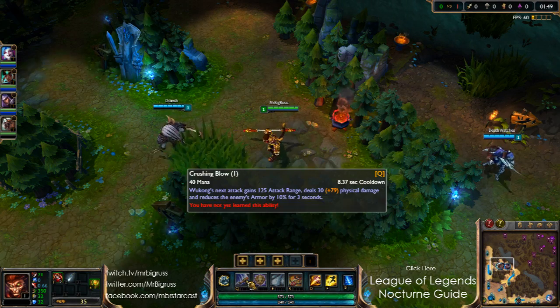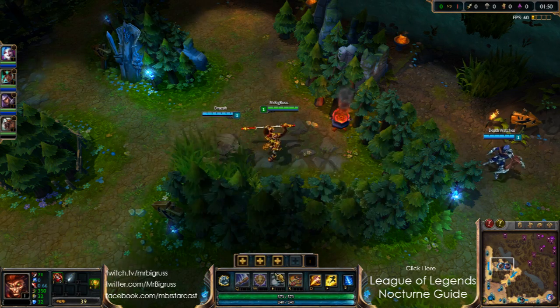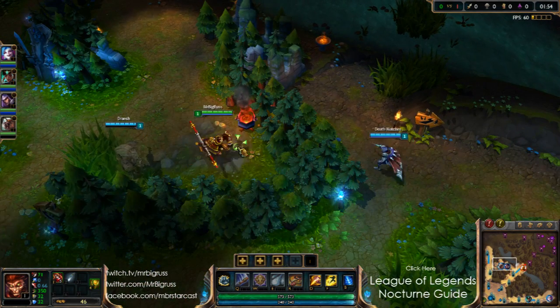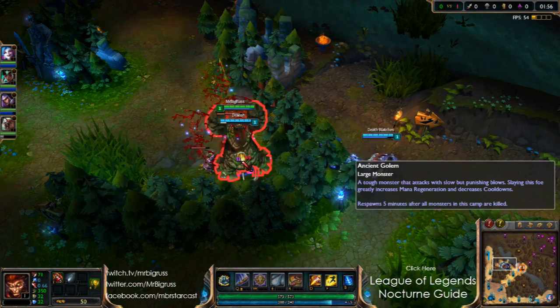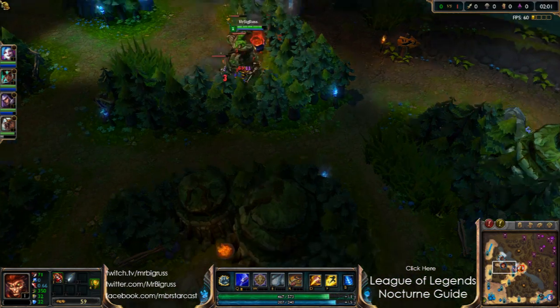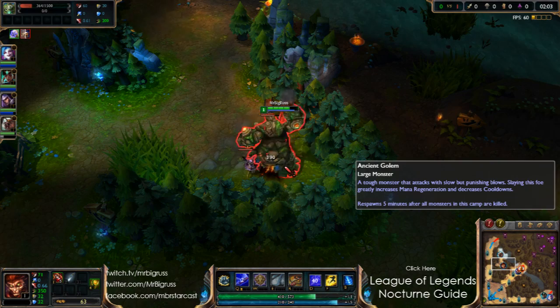Oh, did I say my Q was a dash? I think I said my sequence of abilities wrong. Anyway, you got the general idea. Let's start off with Q — Q does the additional damage. I think I said my Q dashes in, whilst actually my Q does additional damage. I made a mistake there.